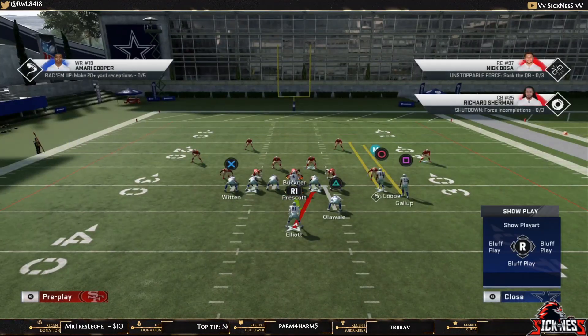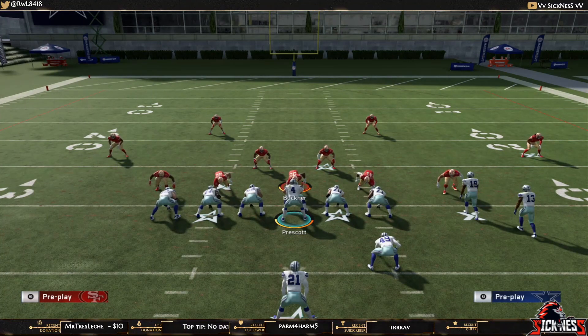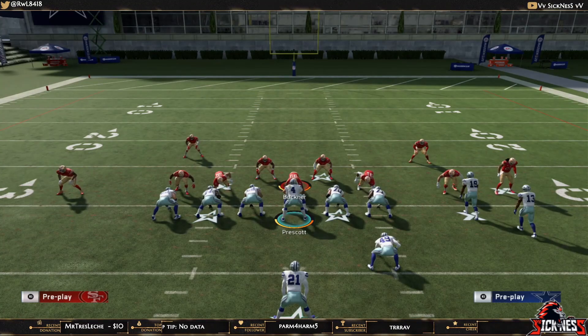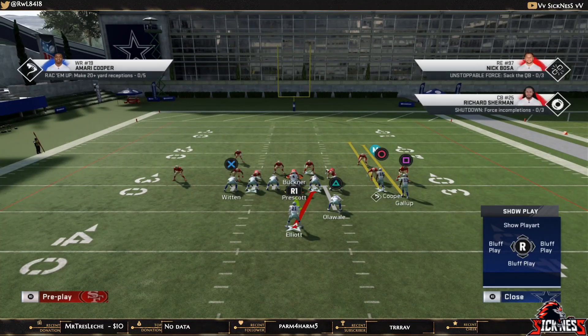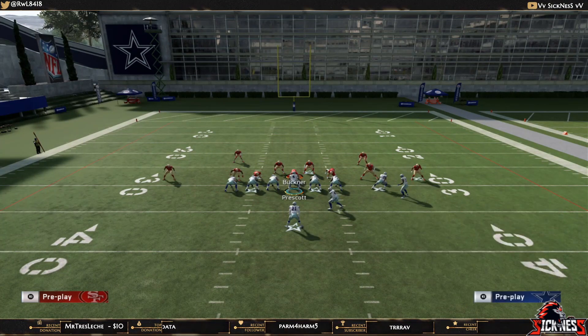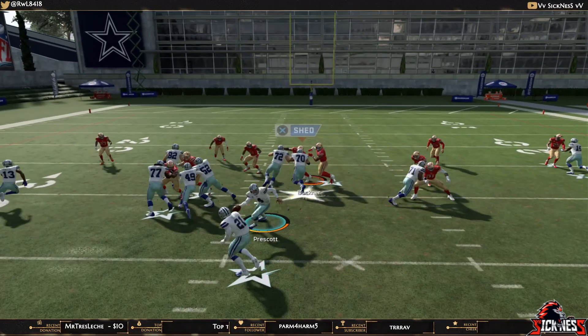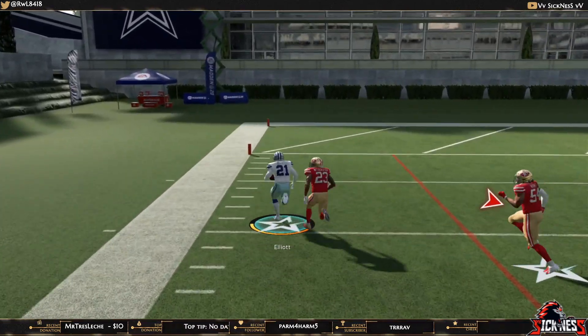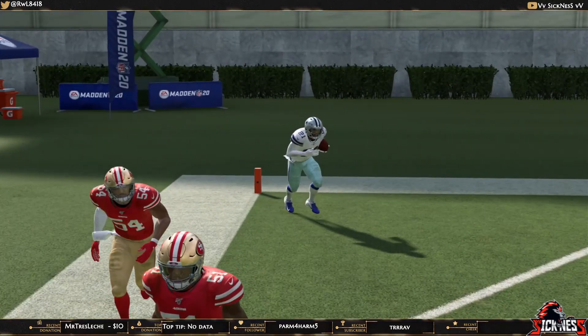Now we're coming out in the Weak Close Flex formation and audibling to the I Form Close Halfback Stretch. What we want to do is hike the ball while the receiver is in motion. This allows him to take an outward blocking assignment so he's always going to pick up that corner.